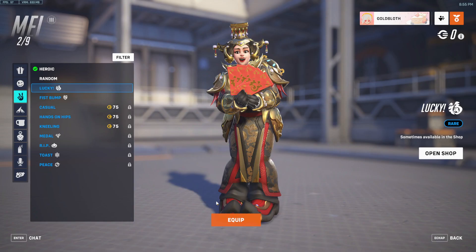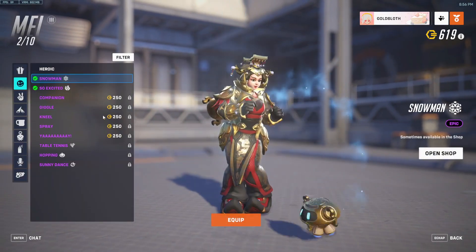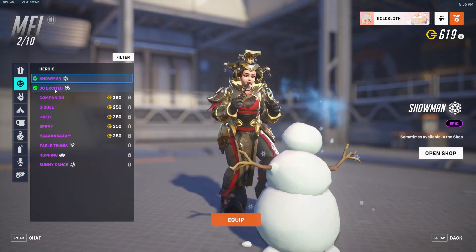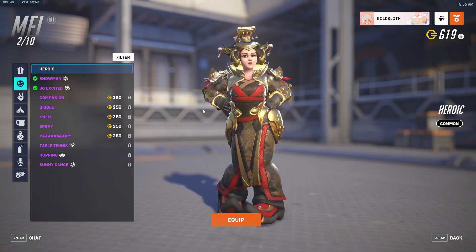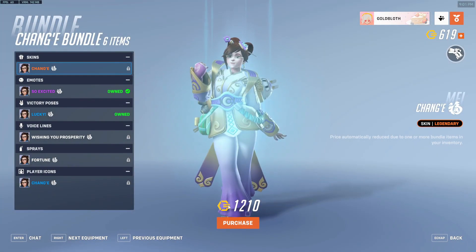You just do that and here you go, you have it for free! I also did it for the emotes — both Snowman and So Excited — I got them for free, which is very cool. By the way, after you unlock those items for free, if you go to the bundle, instead of costing 1650 Overwatch coins, it will...